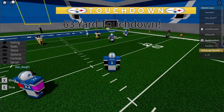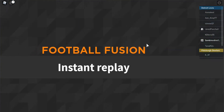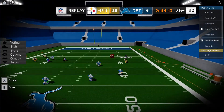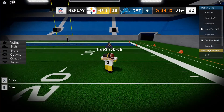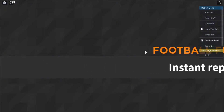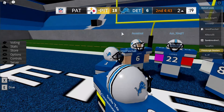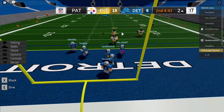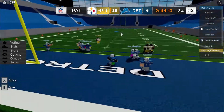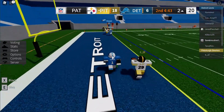Hey guys, today I'm gonna do a video because Football Fusion saw an update. I just woke up and saw that Football Fusion had an update. The update is that on the back of your jersey the customization has a different font. I don't know all of the updates, but I know there's a new kicking meter, and I think that's about it. I don't know if there's a new throwing meter — probably not.